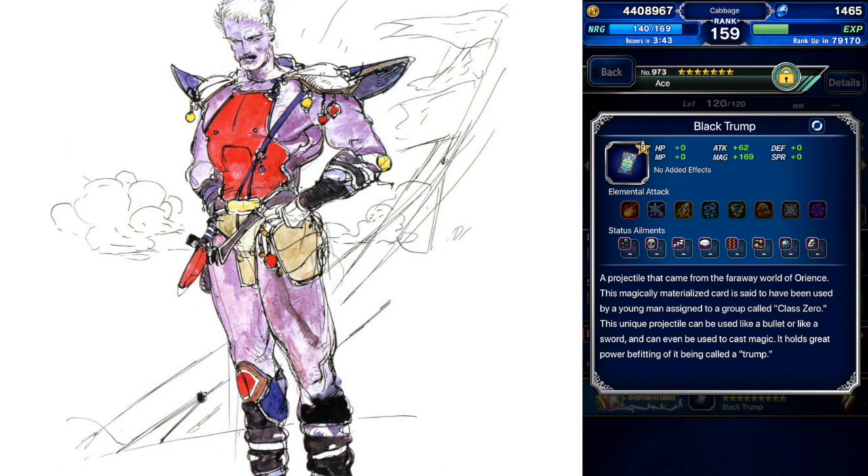I used him most recently to beat Marlboro 2.0, and he's always in my world farming teams and story mission farming teams. This is his Super Trust Master, the Black Trump — his best weapon. It has a lot of magic for a throwing weapon, I think it's the most magic for a throwing weapon. He personally gets a buff to his magic for using a throwing weapon, so it's great for him.